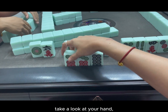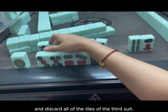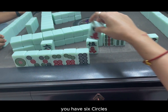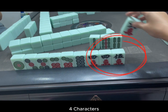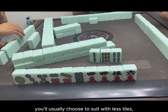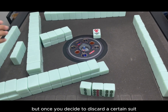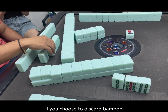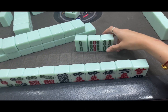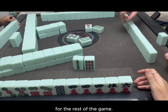Take a look at your hand. You must choose only two suits to go for and discard all of the tiles of the third suit. For example, if you have six circles, four characters, and three bamboos, you'll usually choose to discard the suit with the fewest tiles. But once you decide to discard a certain suit there is no going back. If you choose to discard bamboo, then every time you get a bamboo you'll just discard it, even if that is the only suit you draw for the rest of the game.